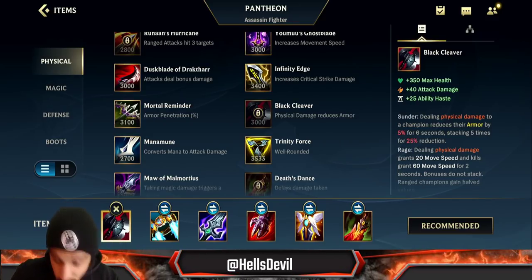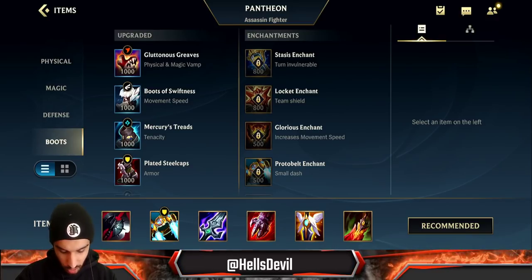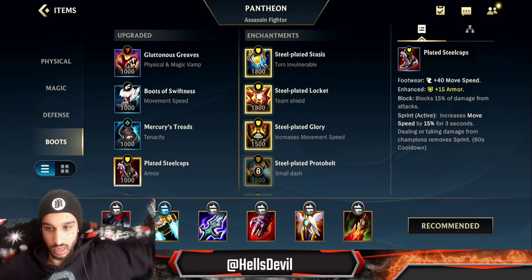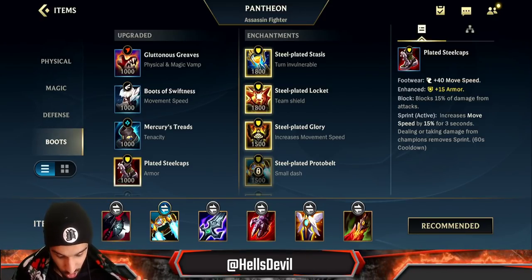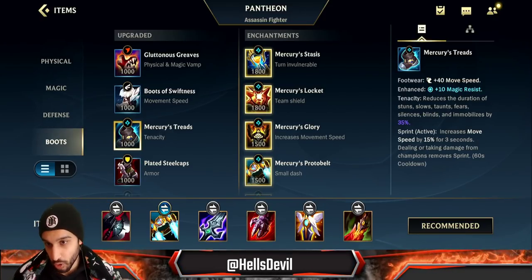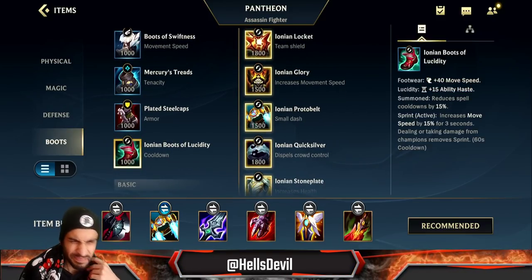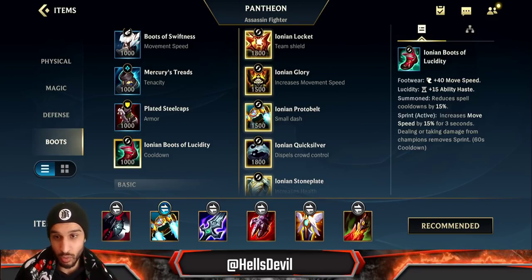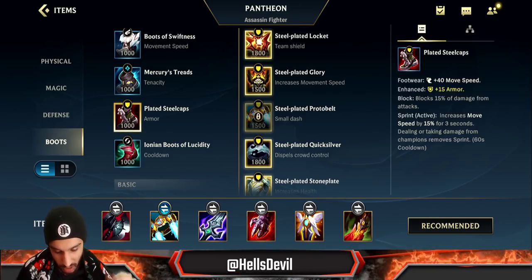Black Cleaver first. For boots, it's situational. Generally you go Plated Steelcaps for armor if you're against heavy attack damage. Mercury Treads are good against heavy CC. Ionian Boots — I've seen people go for them and that's why I'm mentioning them, but I never do it. You're much better off going Plated Steelcaps in most cases.